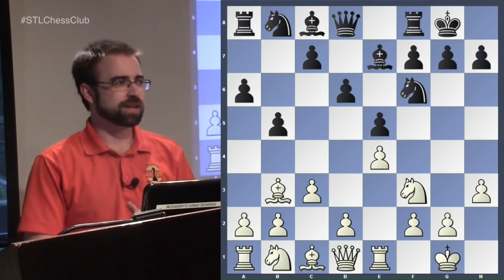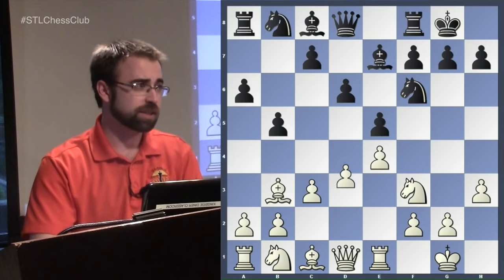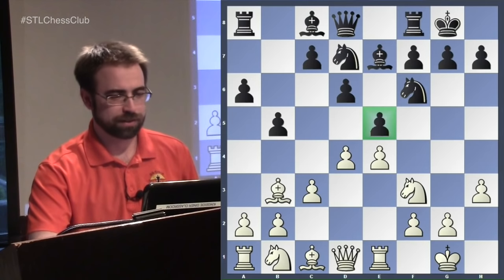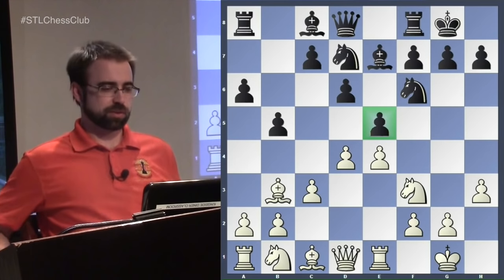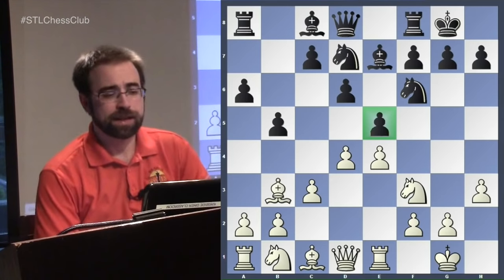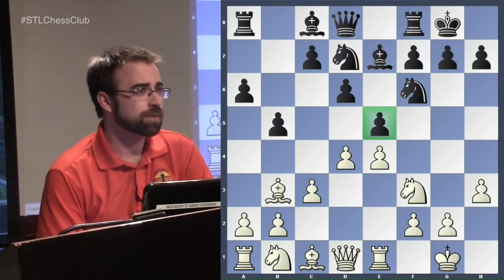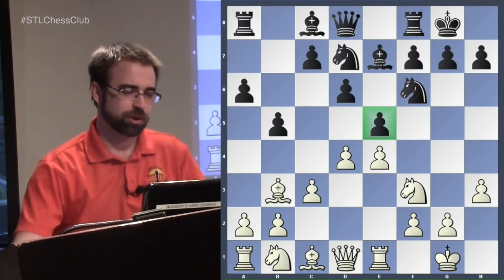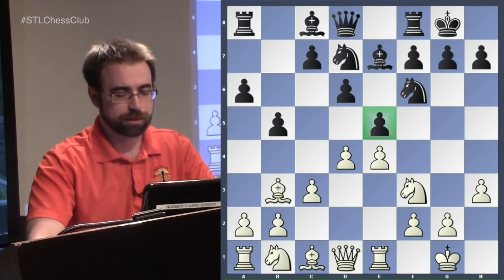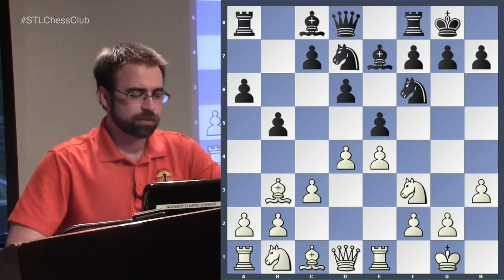The knight is quite useful on d7, and it fulfilled its job on c6. You maneuver the knight, and this is one of the most solid and safest ways to play the Ruy Lopez — very popular. Carlsen has played both sides a dozen times. It's a very good, safe way to play at any level. White's plan is the Ruy Lopez maneuver: the knight goes to f1 and then g3, where it eyes some light squares, and there'll often be sacrifices on f5.